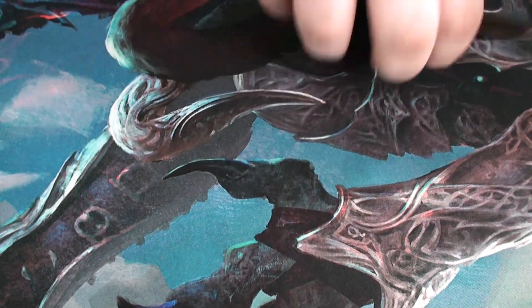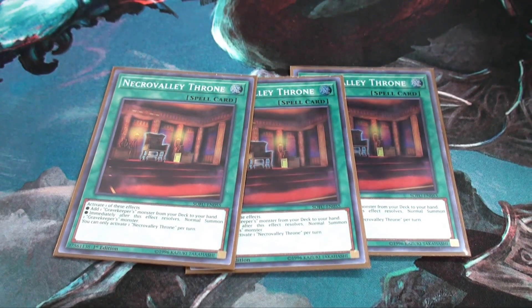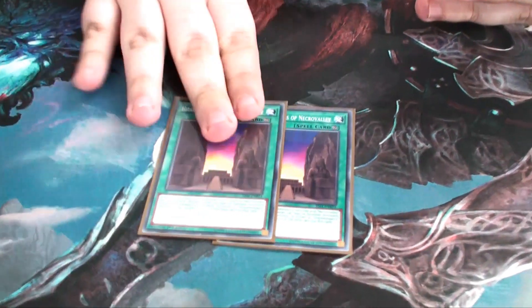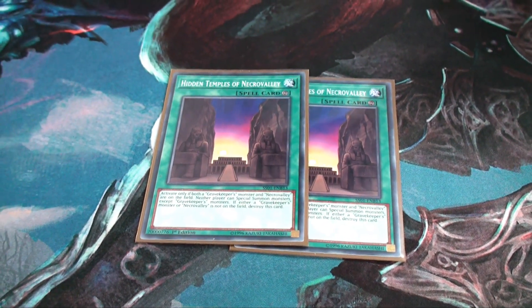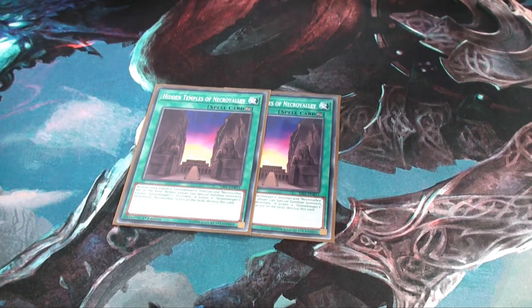Three Thrones — Throne lets you add Commandant if you don't already have him, or one of your other Gravekeeper cards, normally Spiritualist, so you can get your fusion plays. Two copies of Hidden Temple — Hidden Temple makes it so your opponent cannot special summon while you have a Gravekeeper monster and Necro Valley on the field, locking them out of even more stuff.